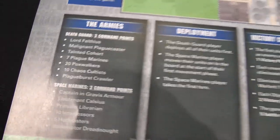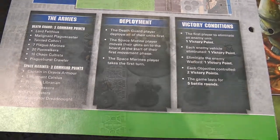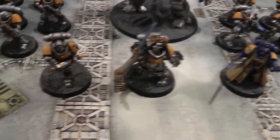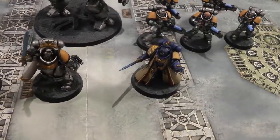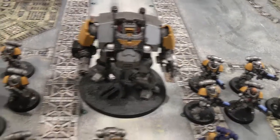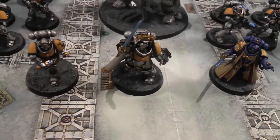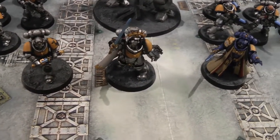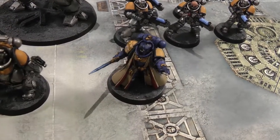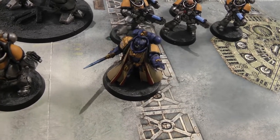As usual we have three command points. The Death Guard deploys all units first, and the Space Marines move on from the opposite edge at the start of the movement phase — so Space Marines go first. First blood gives a victory point; each enemy vehicle eliminated gives one; killing the enemy Warlord gives one; and each objective is worth two victory points at the end. Our Space Marine army: Gravis Captain, Lieutenant Calcius, Primaris Librarian, five Hellblasters, the Redemptor Dreadnought, and ten Intercessors. The Librarian will take Psychic Fortress and Might of Heroes.